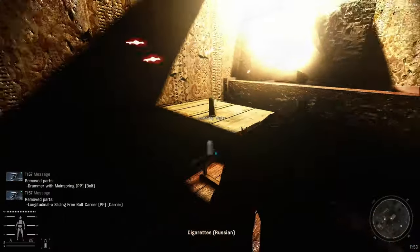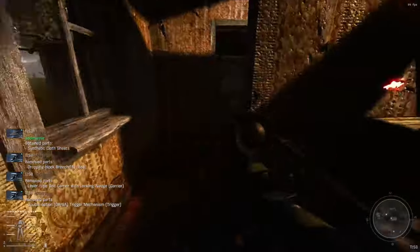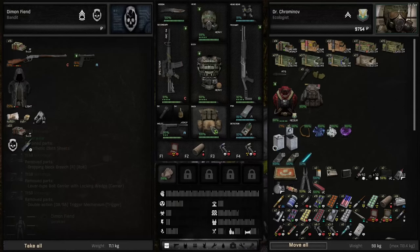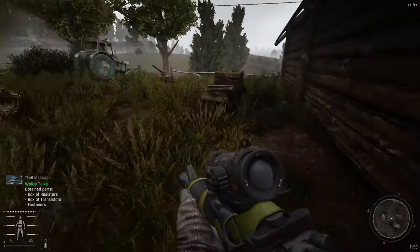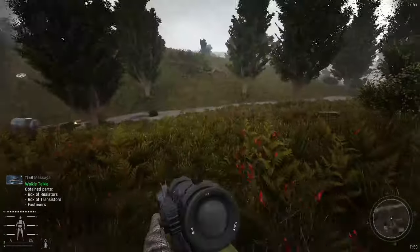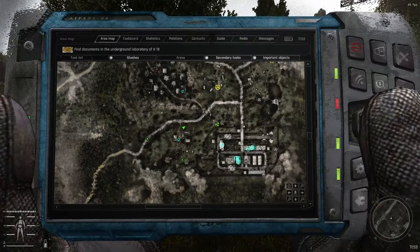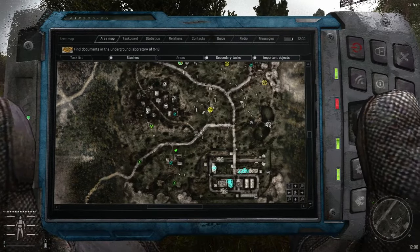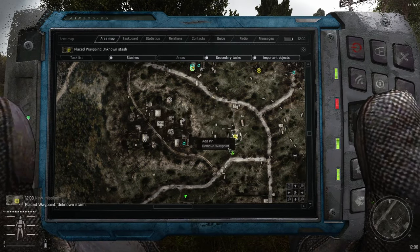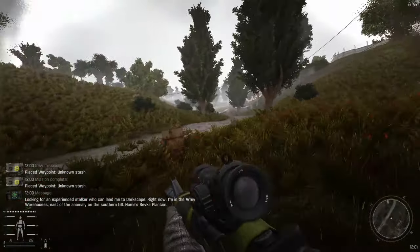Picked up some cigarettes and sparkling water, and I think that was a medium sewing kit, which is really good. Not gonna bother with the Bloodsucker Village stashes — I don't really like that place. I'll just go straight for the old stash right here.